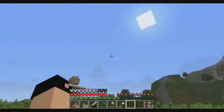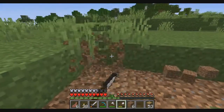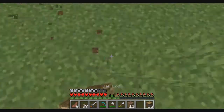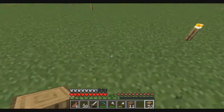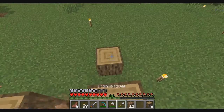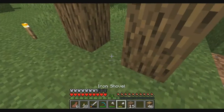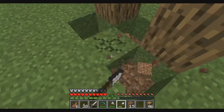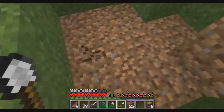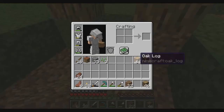Now I'm going to start building my villager pods. I'll have the pod and then behind them a zombie who can come and turn my villagers into zombies, then I'll cure them so I can get discounted trades. I'm not going to do the zombie part now though — I'm just going to build the structure itself.